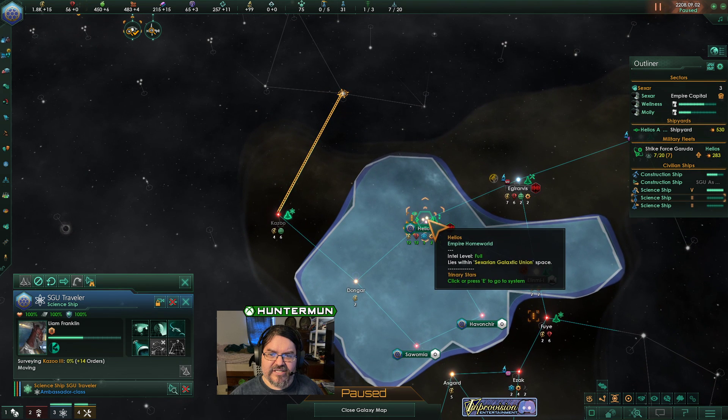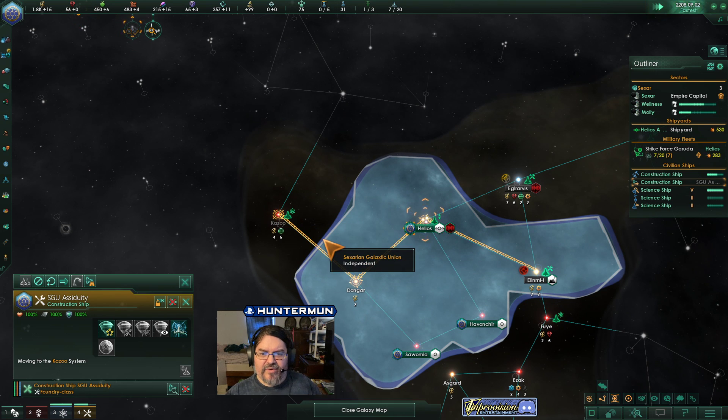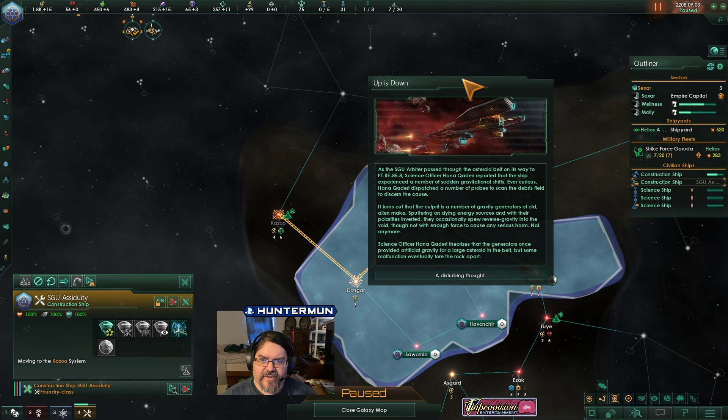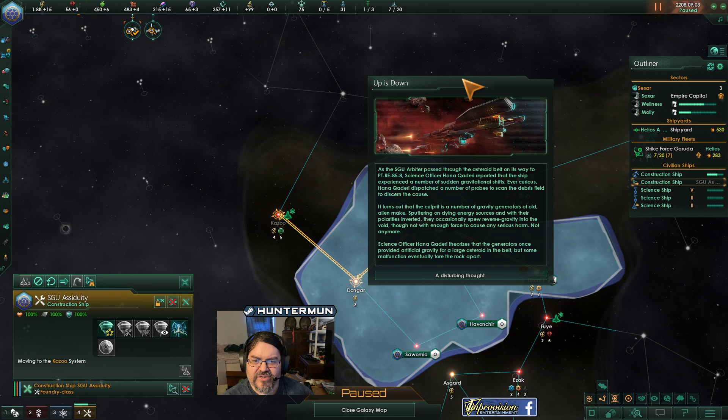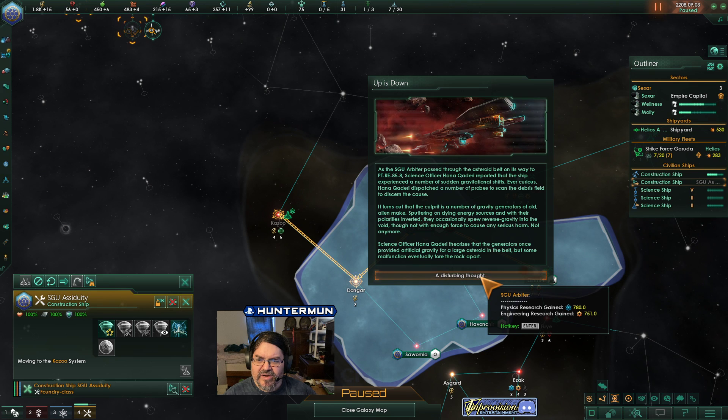Now you definitely need to finish surveying that system. Up is down: as the SGU Arbiter passed through the asteroid belt on the way to PTRE 85-8, Science Officer Hannah reported that the ship experienced a number of sudden gravitational shifts. Hannah dispatched a number of probes to scan the debris fields to discern the cause. It turns out the culprit is any number of gravitational generators of old alien make, sputtering on a dying energy source, with their polarities inverted — they occasionally spew reverse gravity into the void, though not with enough force to cause any serious harm. Science Officer Hannah theorizes the generators once provided artificial gravity for a large asteroid belt, but some malfunction eventually tore the rock apart. More science! More early science!